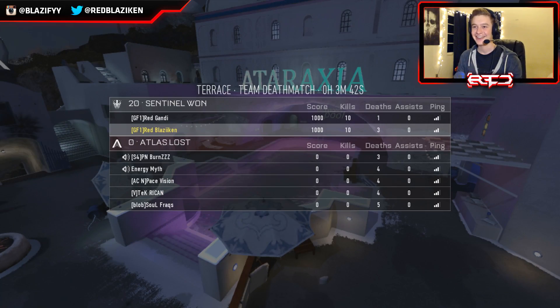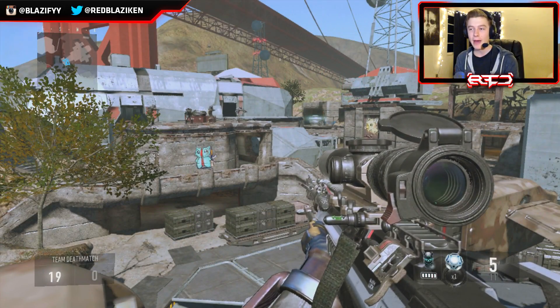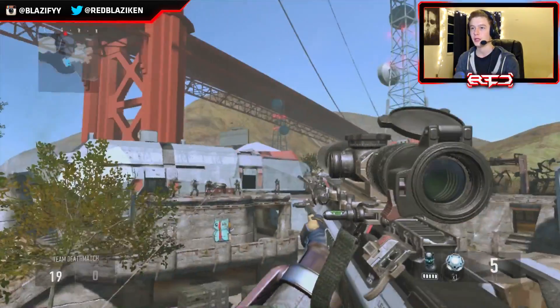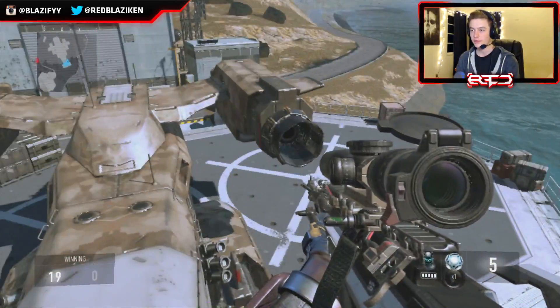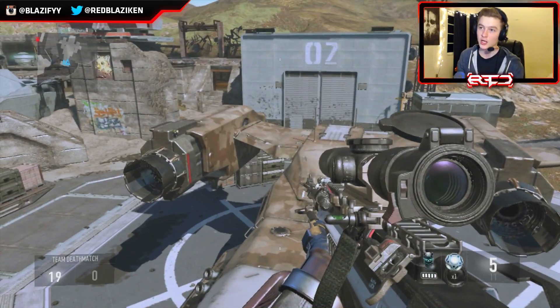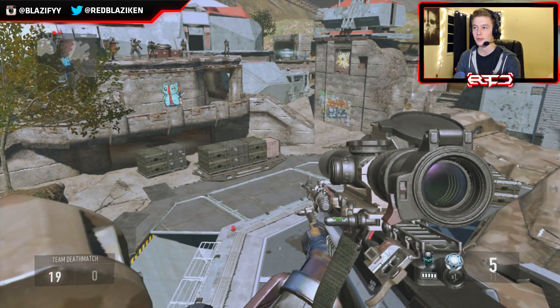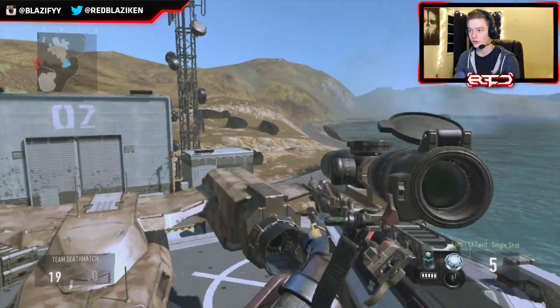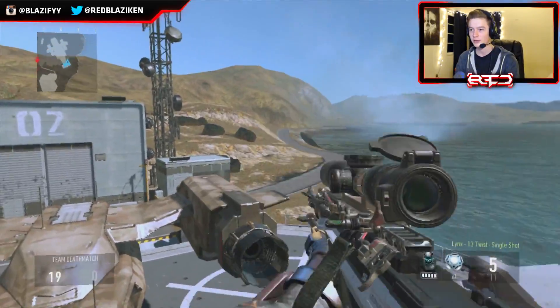All right guys, we're back here with map number two. We're playing on this beautiful map Defender. We got a dummy standing over there, we're going for this helicopter shot. Gondi hit a pretty nice shot last game on Terrace, like second try or something. I loved how it looked in the floater especially in the kill cam. Either way, let's do this - stop talking and just start billing.